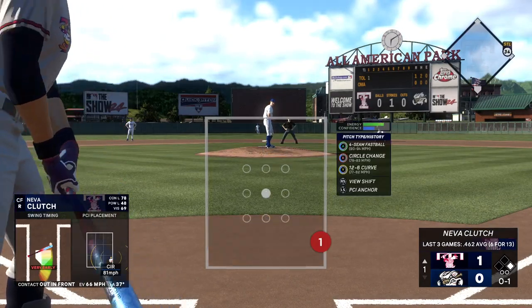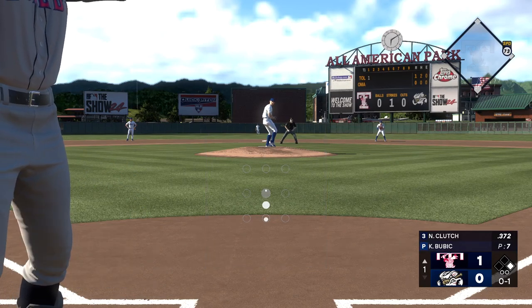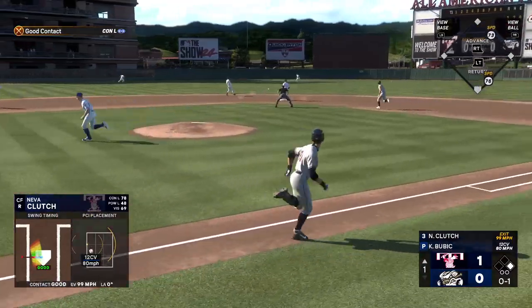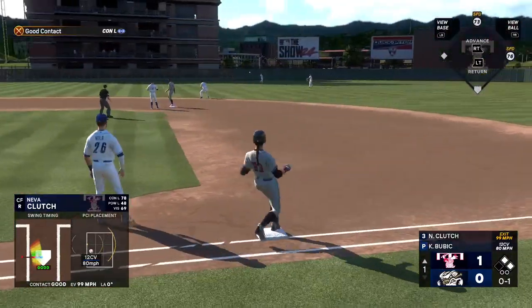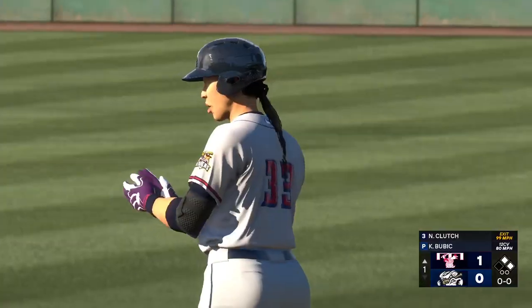Kreidler takes his lead at first with nobody out. Sharp grounder and it gets through for a base hit. Throwback in quickly — first and second now with nobody out.